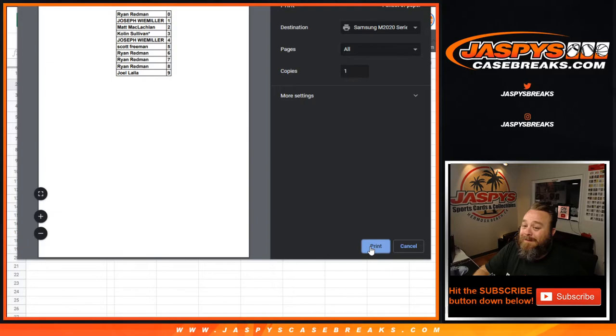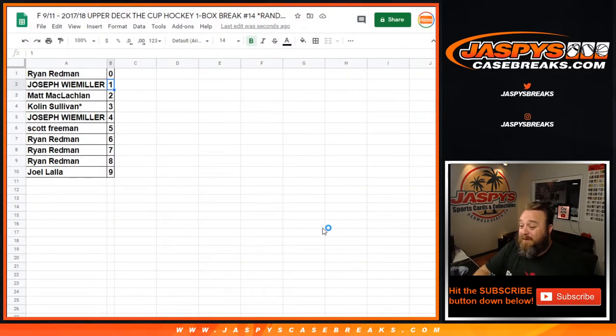I ended up with like the number 1 spot back when I was on the other side of the computer as a customer, and somebody really wanted the 1 spot, so they traded me like 2 or 3 numbers for my 1 number. To me, same cost but now I get 3 numbers — it was a no-brainer for me, even though it was the number 1 spot in what I think was a National Treasures break or something like that. I still ended up doing well, but still.